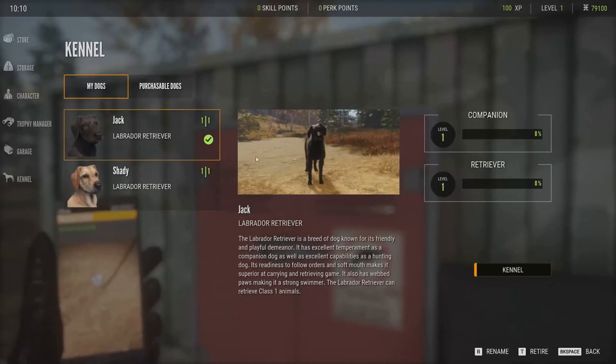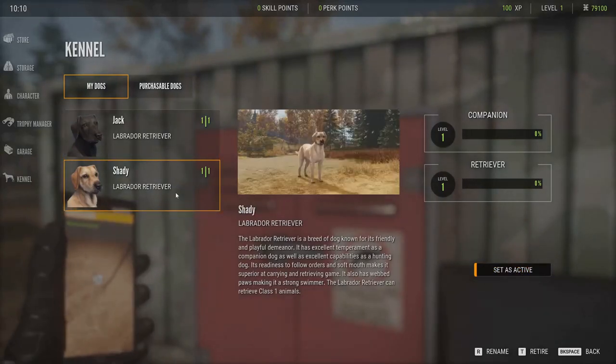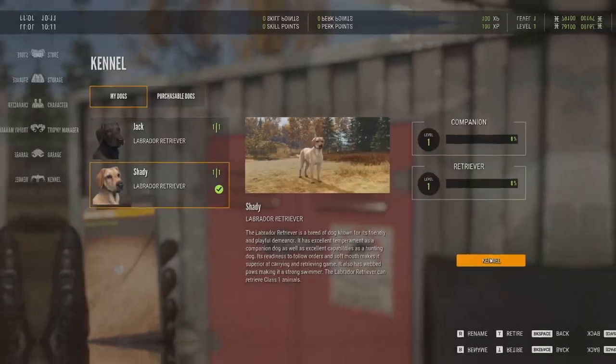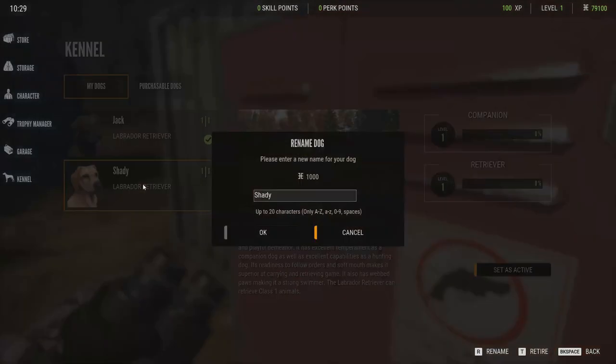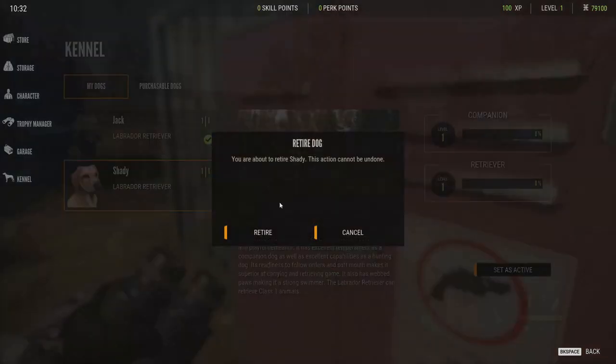Gamers have the option to use their in-game money to reset and change the traits of their dog, so you can mix things up and customize your furry friend however you want without any hassle. If you're not feeling your dog's name anymore, no worries — you can totally rename your hunting buddy. Just choose a name that has the right vibe for you and go for it. You also have the choice to let your dog retire from the kennel and live a more relaxed life.